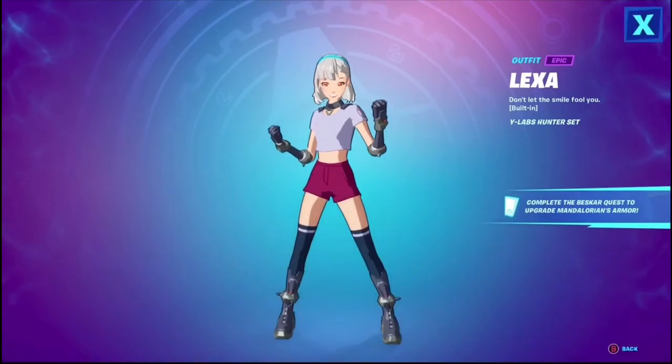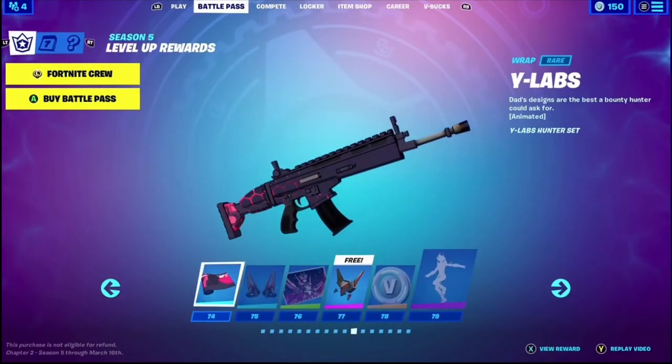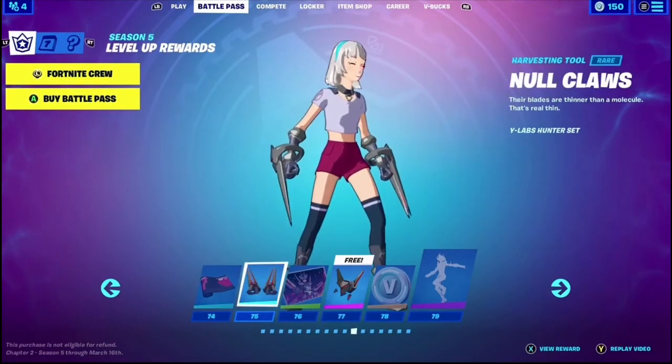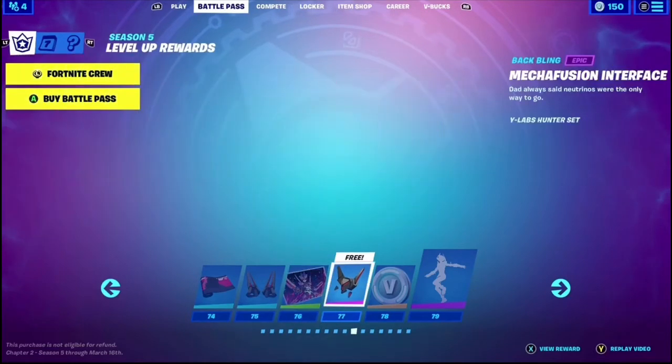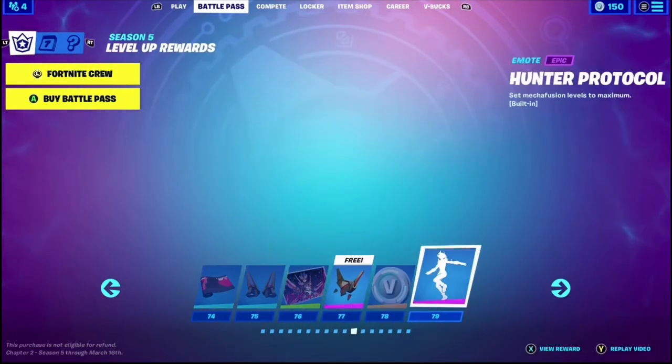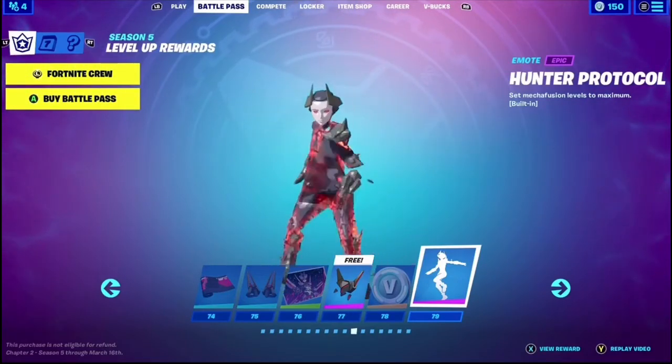Lexa — freaking Anime Skin. I knew they'd make an Anime Skin. I'm definitely not going to use that. Y-Labs wrap. Null Claws — okay, that's cool, I'll definitely use that. Let's go, Mecha Fusion. Mecha Fusion Interface. Hunter Protocol — that's cool, going in slow motion.